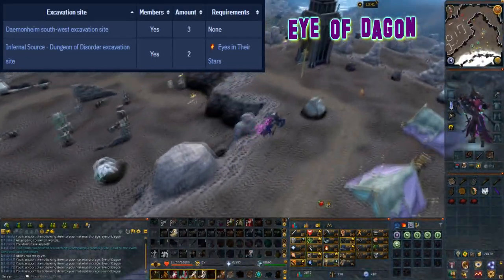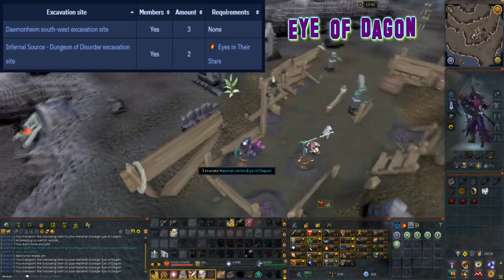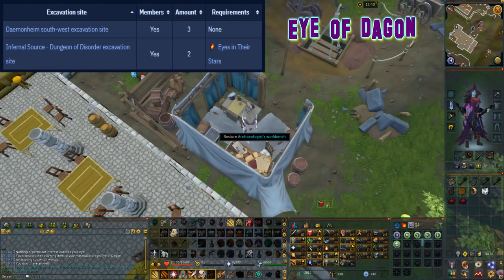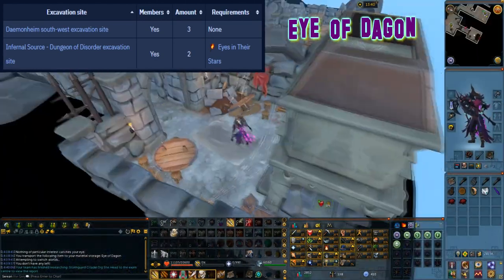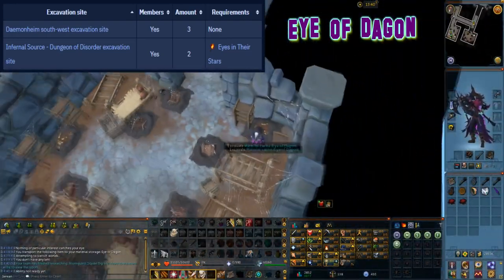This material can be excavated at level 36 arc and can be found in two locations. The first location is in the damenheim south west excavation site where three caches can be found. The other location is at the infernal source dungeon of disorder excavation site where two caches can be found.